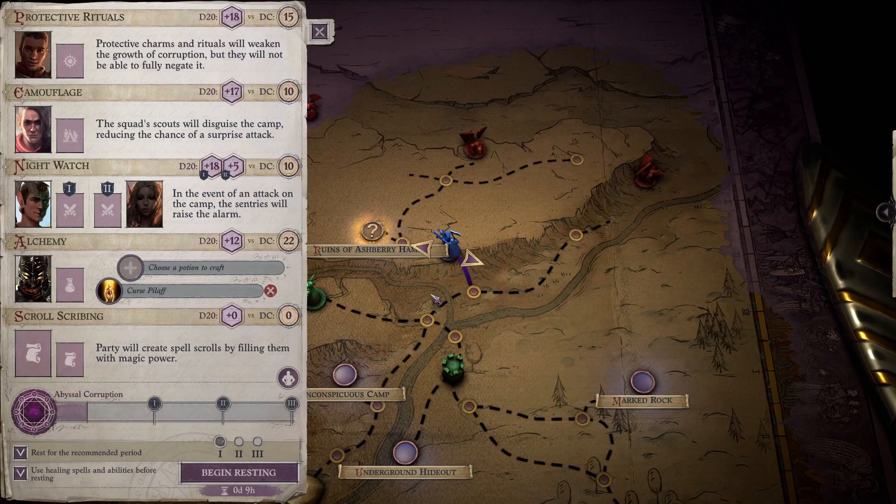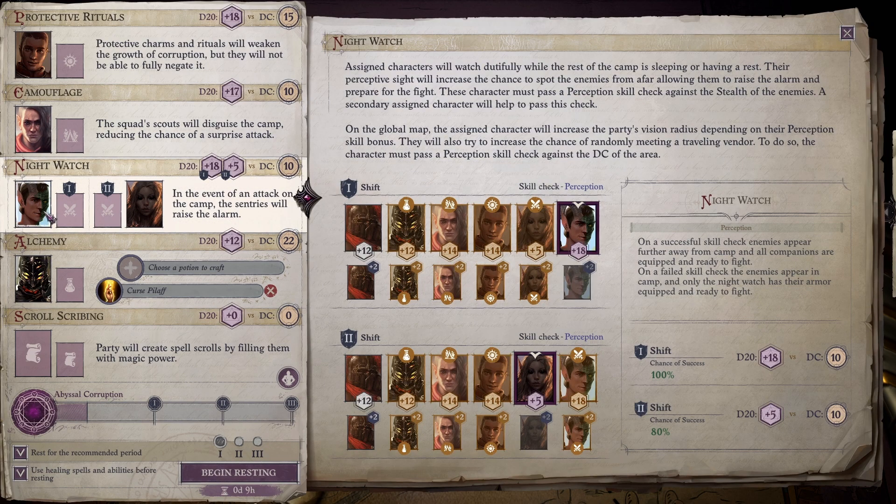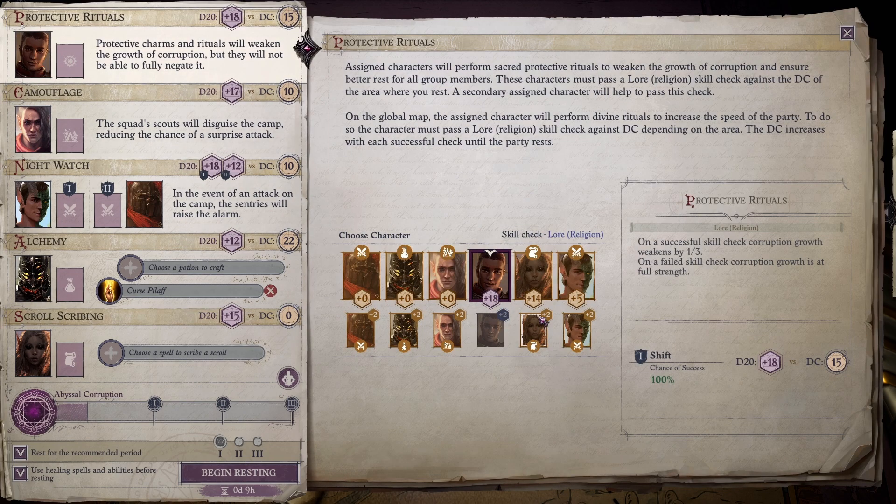Characters are fatigued. Who's the best at camouflage? It's me. Who's the best at night watch? It's him and him. Ember is the best at scribing scrolls but she doesn't have the scribe scroll ability. The protective ritual person is him. So we'll set up camp.